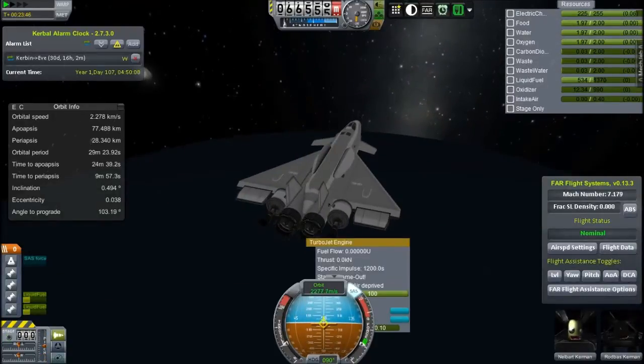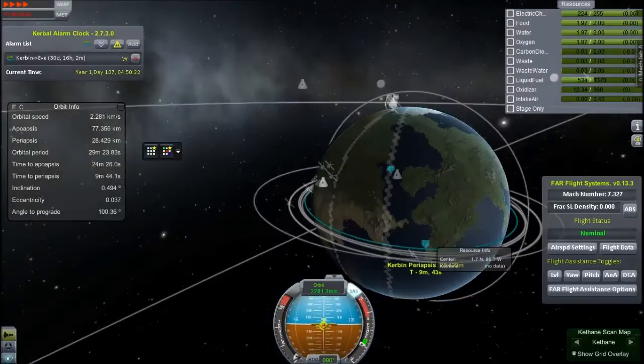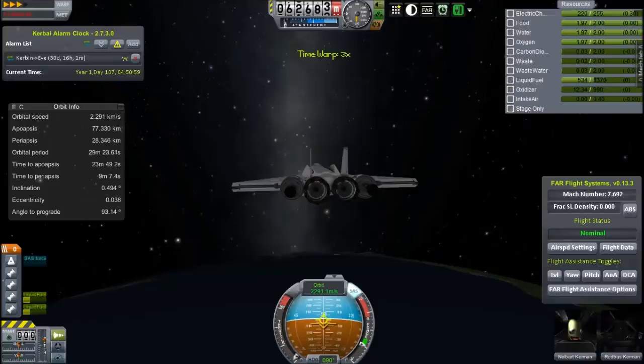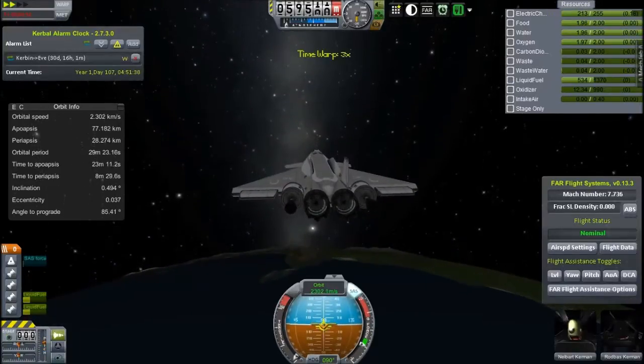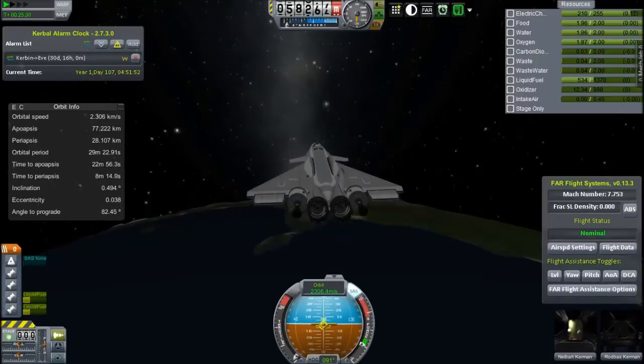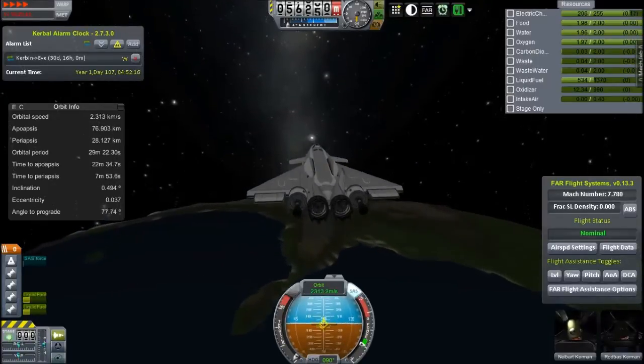Anyway, this is the Icarus Mark 3, which we saw in the last episode going to orbit. It is an old-school single-stage to orbit, in that it uses two kinds of engines, as opposed to the multi-mode engines.